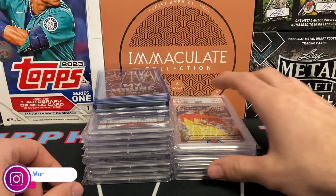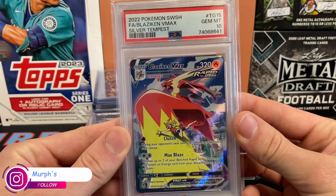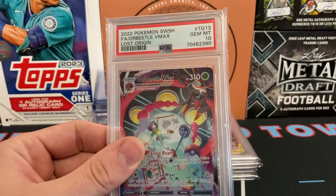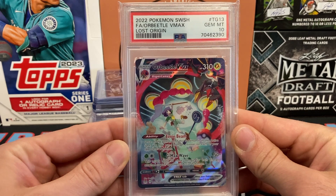Let's start with some Pokemon pickups. First we have a nice Blaziken VMAX from Silver Tempest — a PSA 10 right here, nice full art. And we have a Lost Origin Orbeetle VMAX full art as well, another 10.